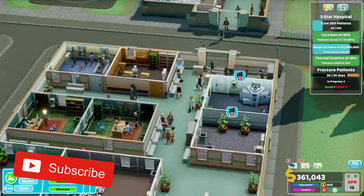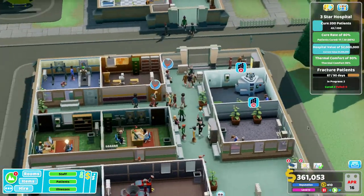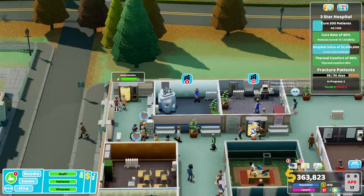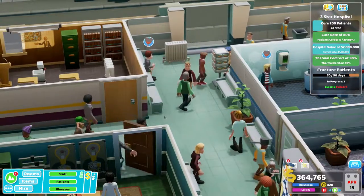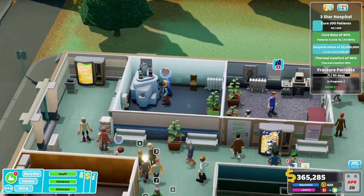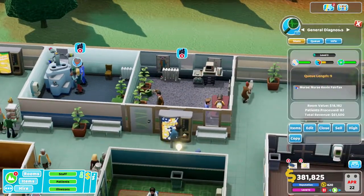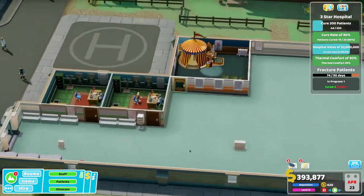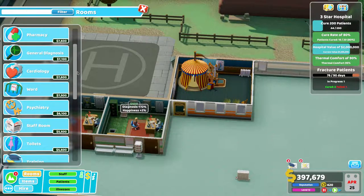Welcome back to this Two Point Hospital Let's Play. We've got a bit of an issue — we've got 19 people in queues over here. They're all wandering around in circles, trying to have a drink, trying to throw stuff in the bin, looking at this leaflet. The layout isn't that great. I think the first step is probably to put at least another pharmacy and another general diagnosis room, put them over here by our GP's office. Fingers crossed it helps.